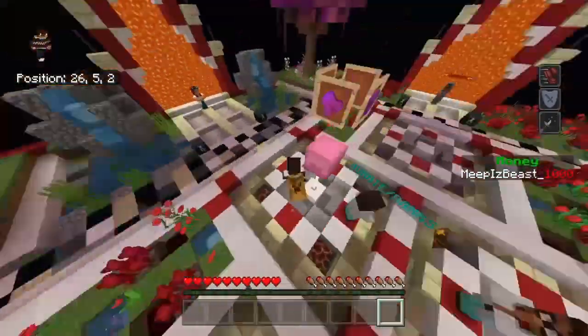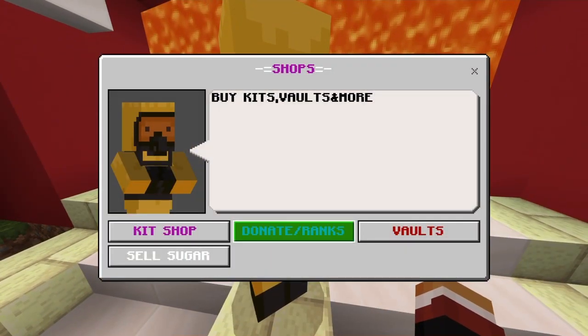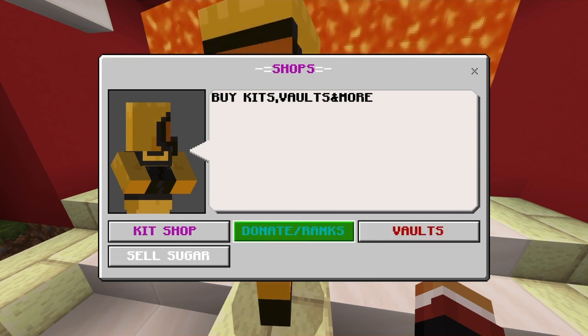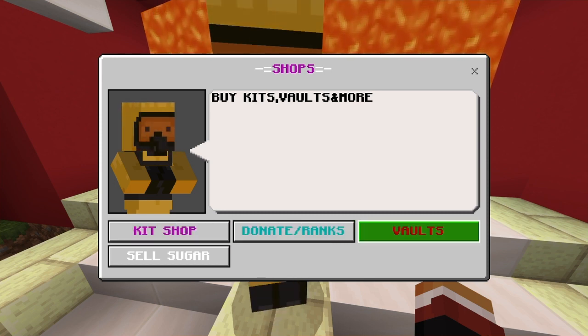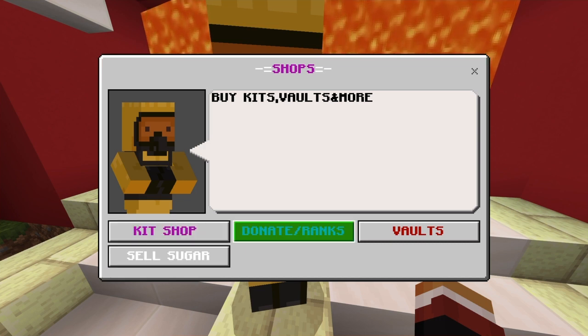It actually got rid of a lot of lag in my world. So the shops — right here you guys can go to kit shop, donate slash ranks, and sell sugar, which is the currency. Donate slash ranks is not ready. Vaults is halfway ready, and then sell sugar, which you can sell to get money.